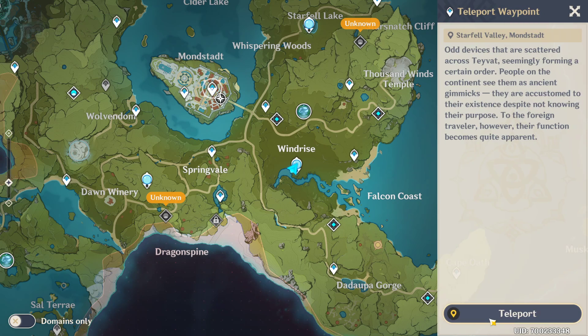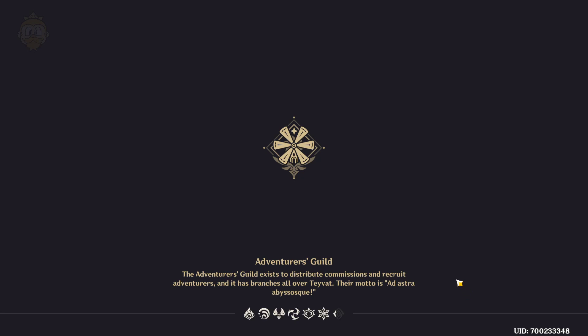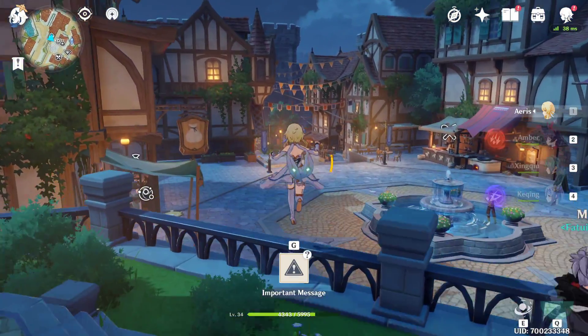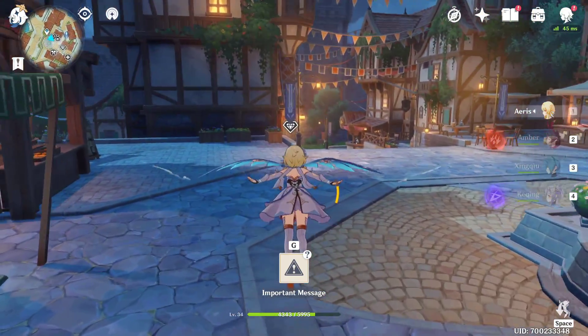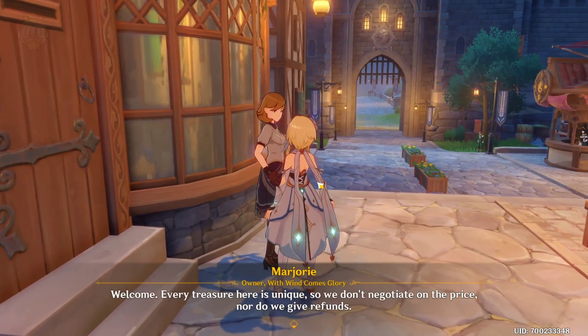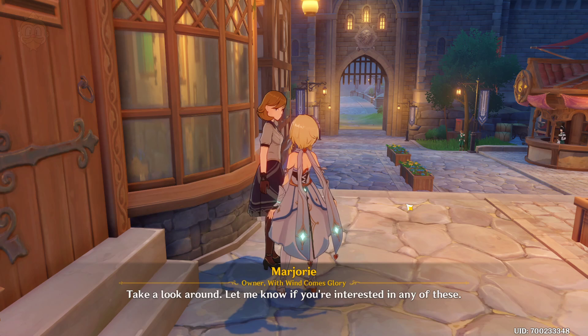So I'm going to take you to the souvenir shop now, which is in Mondstadt's main area. The souvenir shop is just down here. You see this little gem icon — if we go to here and enter it, browse items.